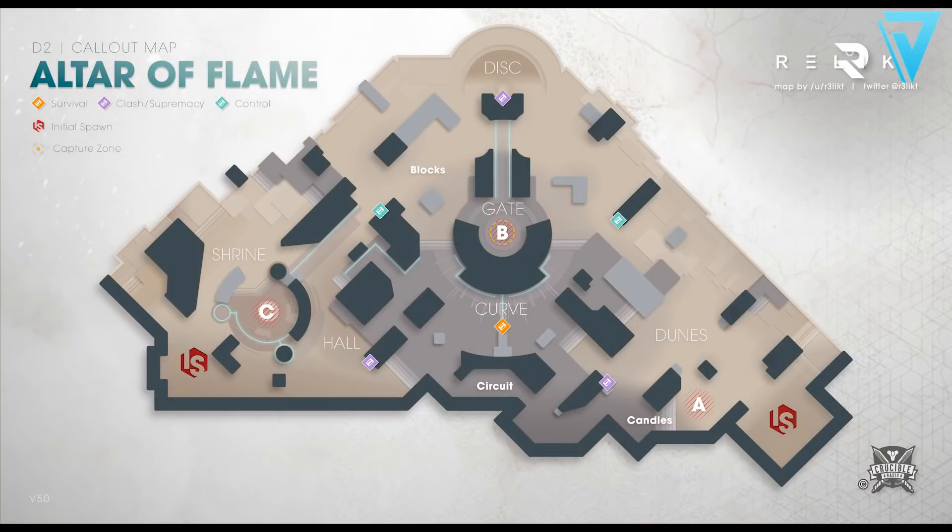It's not a symmetrical map, but expect there to be a few sniper picks, especially between the blocks in the middle part of the map. The capture zone is in and around the B flag, so be aware of that if games go down to the capture zone. Huge shout out to Crucible Playbook for the callout map — there's a link down below with callout maps for this weekend's event.